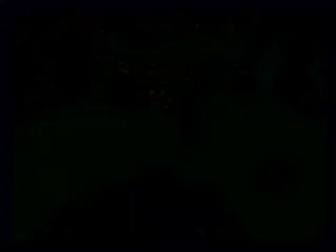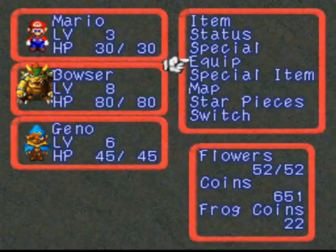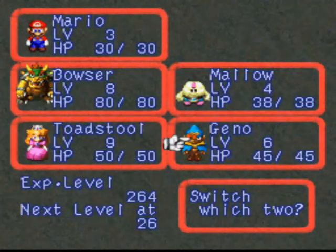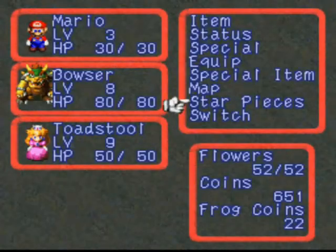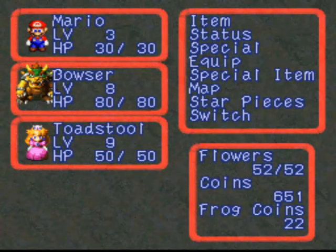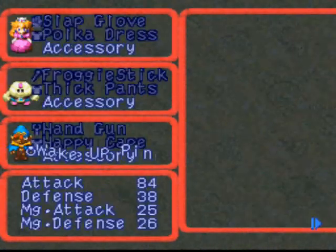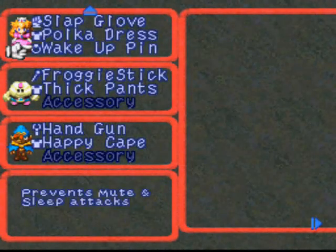Where are we going next, anyway? Oh yeah, I forgot to do something. Gino, I know you're like wicked awesome and everything, but no, you actually suck right now. Toadstool beat you by a mile. I know you weren't in a foot race or anything, but still. You've got an accessory, she doesn't. Give it up.